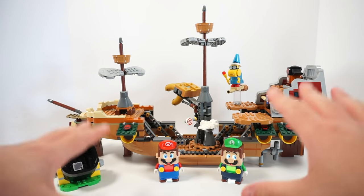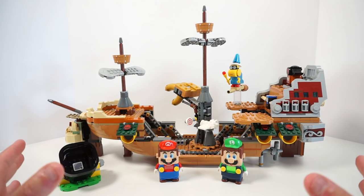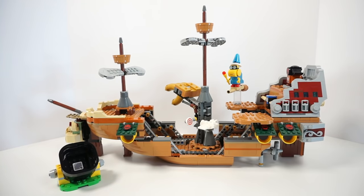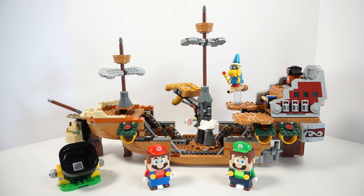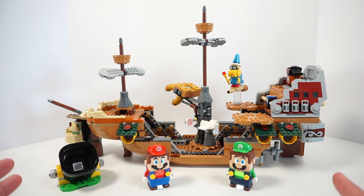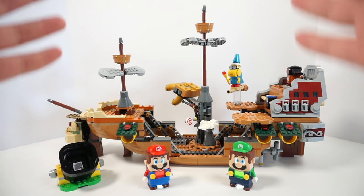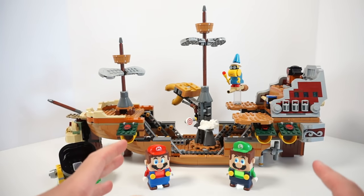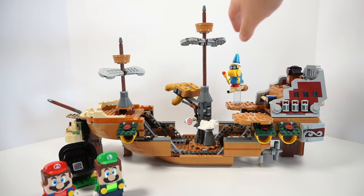There's really just so much to go over with Bowser's Airship. Not only is there over 1,000 pieces, but it's $100 when it releases on August 1st in the United States. You get everything you see here except for Mario and Luigi — Mario is available in the Mario starter course, Luigi in the Luigi starter course. This set is unique in that Bowser isn't actually included; the boss of the level is the Airship itself, just like in New Super Mario Bros. or Super Mario 3.